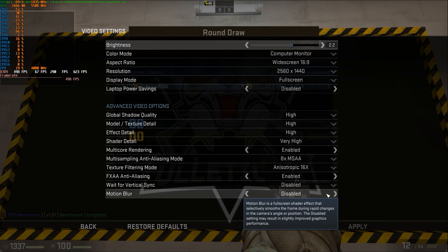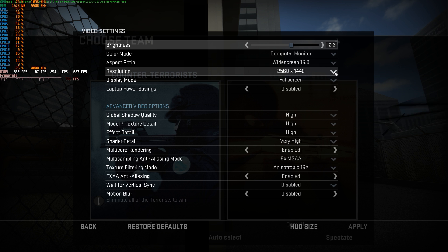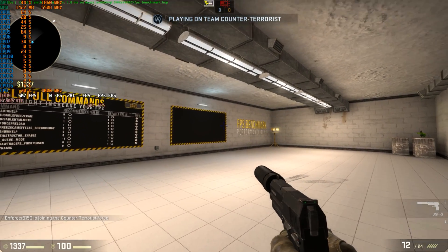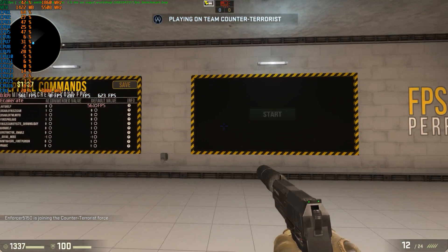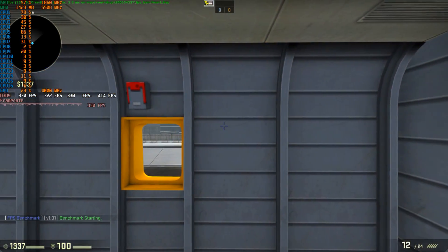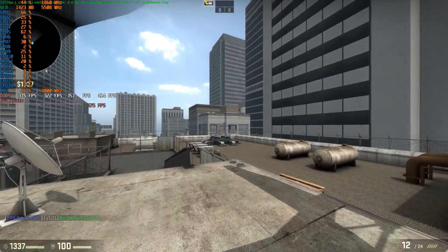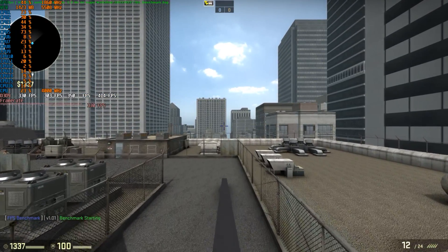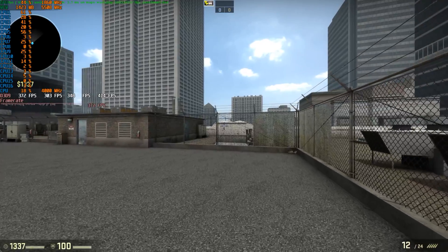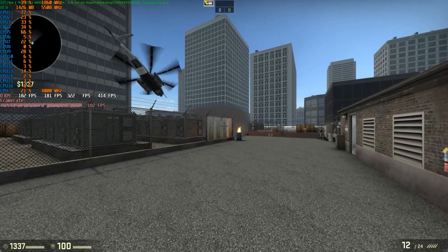Everything is maxed out and I have multi-core rendering enabled. Here we go at 1080p — we're going to see what kind of difference we get dropping down from 1440p. The benchmark has started and we're starting out a bit better. We're sitting at the same average of around 350, with 303 as our minimum. Not sure about that 101 — I think it was a fluke from before.